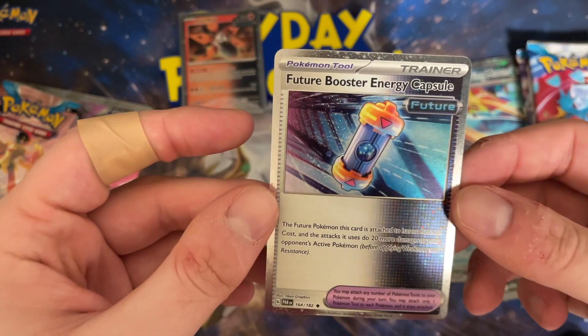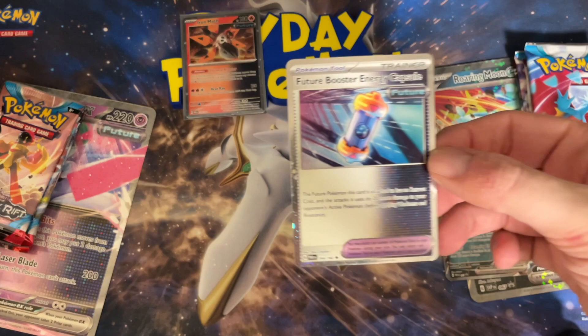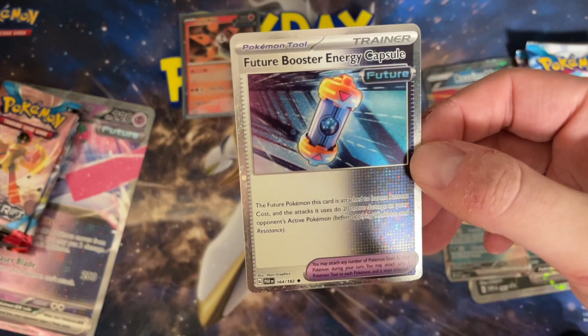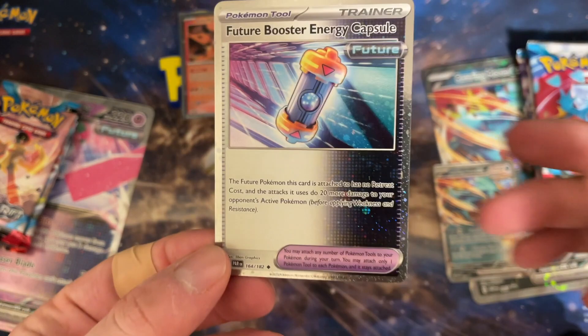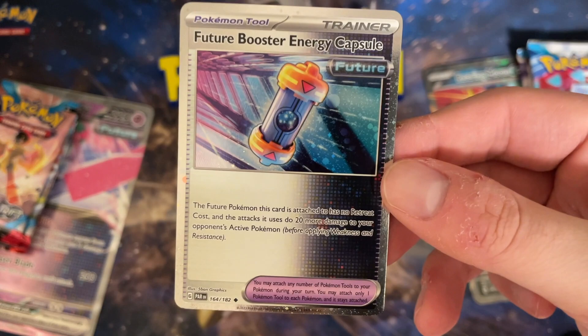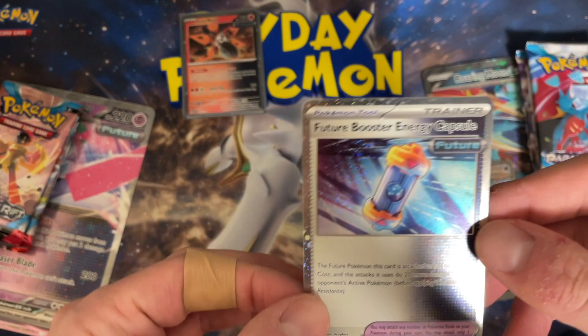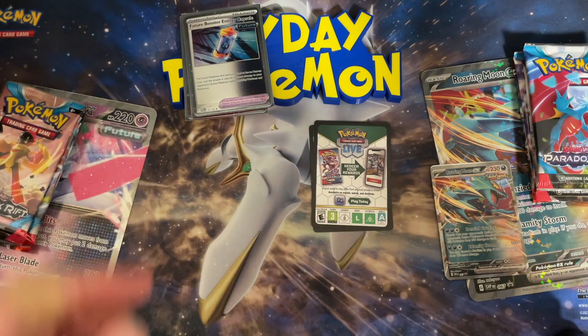Each box includes the set's respective booster energy card. This Future Booster Capsule is actually a good card — both versions from both sets are useful depending on whether you're running a future or ancient deck. This almost feels like the Battle Styles of this era, doesn't it? I just put that together — they did the same thing with Battle Styles, introduced at a similar point in the set rotation. Kind of recycled content, but the alt arts have been flowing through every set. The Future Booster Capsule gives the attached Pokémon no retreat cost and its attacks do 20 more damage to your opponent's active Pokémon — pretty cool, works great with Iron Hands and helps with switching, which is the whole point of Iron Valiant.